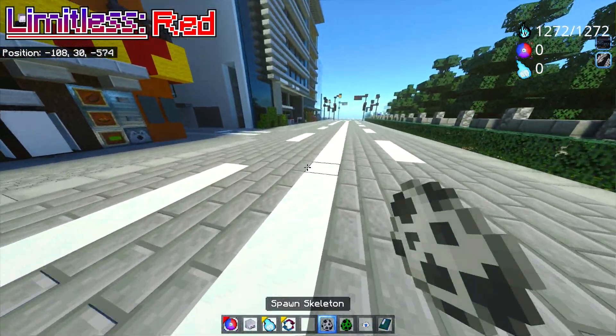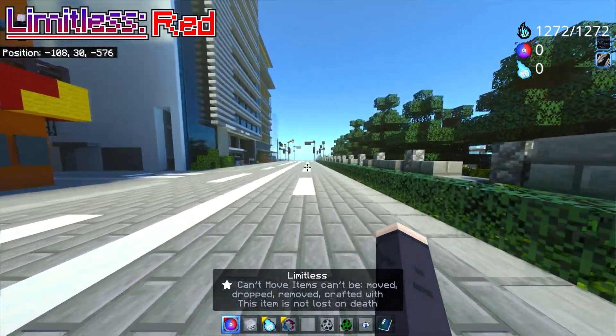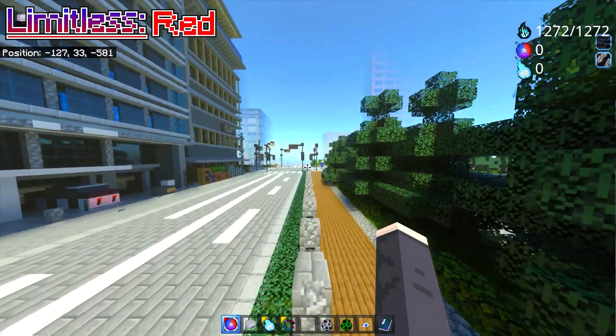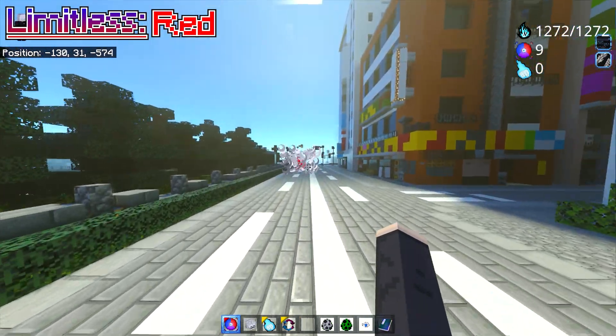For example, if we spawn a Creeper and use Red, just like that, I cannot use it again right away. You saw how my arm moved when I right-clicked, but I couldn't summon the Jujushiki Aka because there was still a cooldown. But now that it is zero, we are able to summon it again just like that.